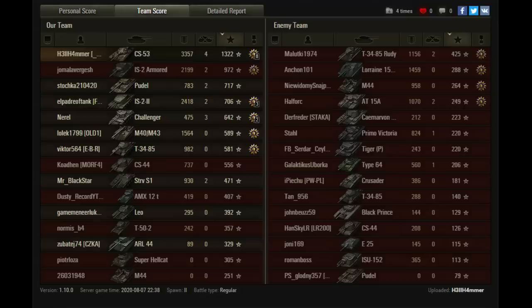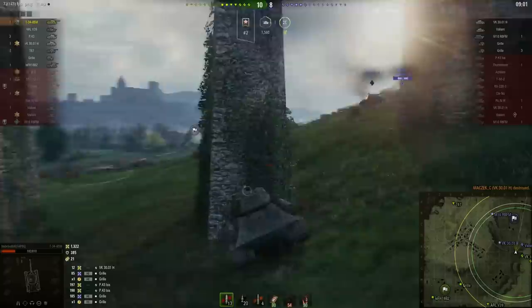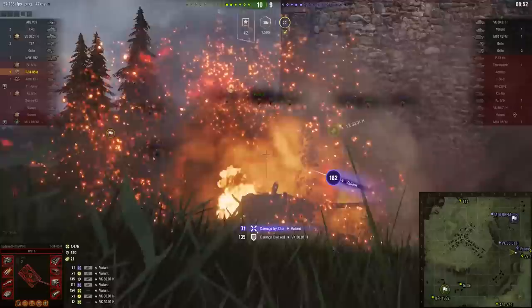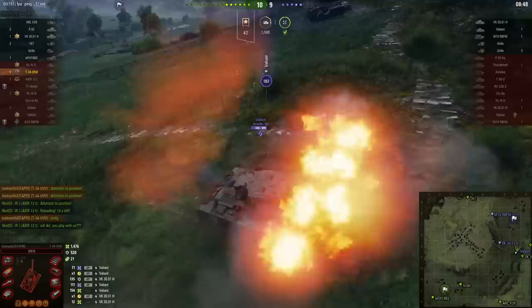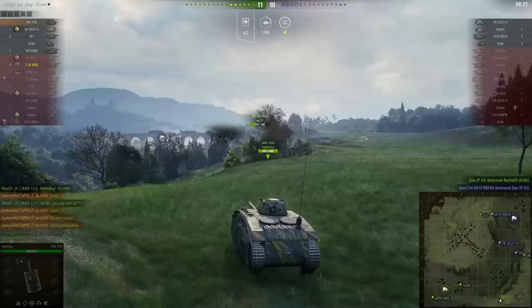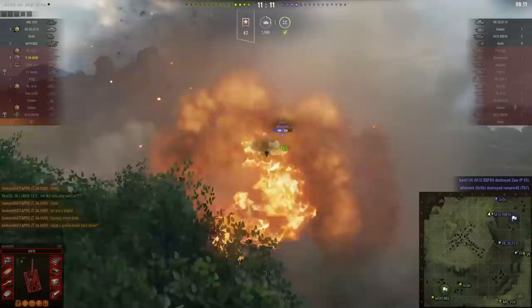Lemming trains, while frustrating to witness, are a fairly common, somewhat understandable, and unremarkable variety of stupid. What we have next are multiple displays of stupid that are impressive by anybody's standards. We join — I'm going to call him Dave — after he's played a pretty spirited game but is now in an extremely tricky position against an almost full-health enemy Valiant. This isn't really about Dave; it's about what happens after he dies, and it's mostly — but not just — about this ARL V39. I will say one thing and one thing only in the ARL's defense: it sucks.